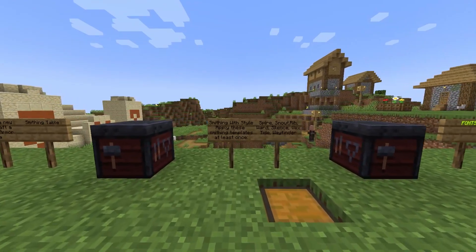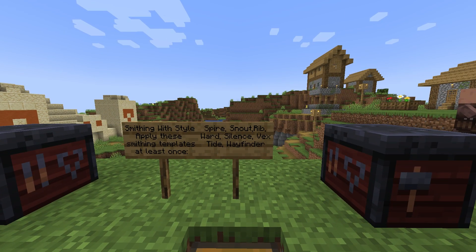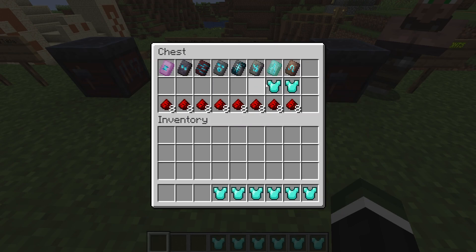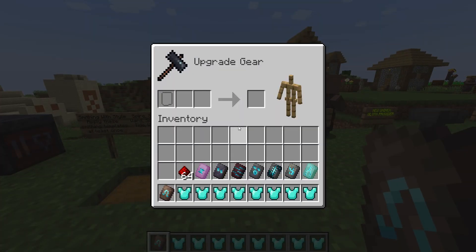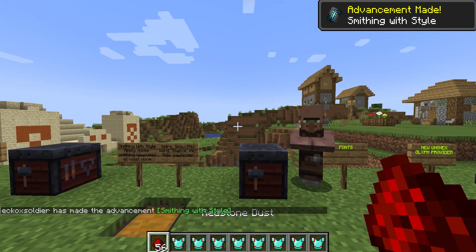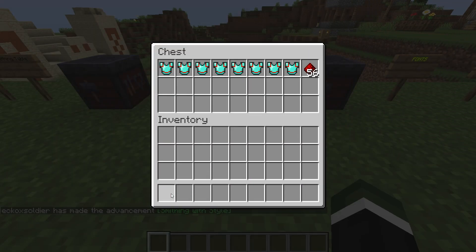'Smithing with Style' — apply these smithing templates at least once. It has to be spire, snout, rib, ward, silence, vex, tide, or wayfinder. I have all of them here. I wasn't sure if I had to do all of them or just one of them, so I did all of them. Yes, you do have to do all of them — that is definitely going to be a long advancement that you work towards.